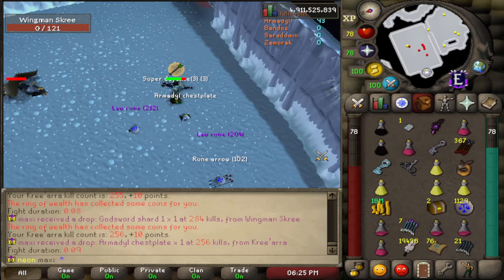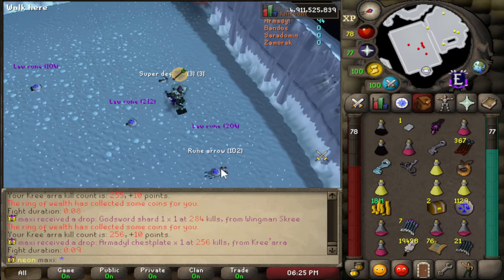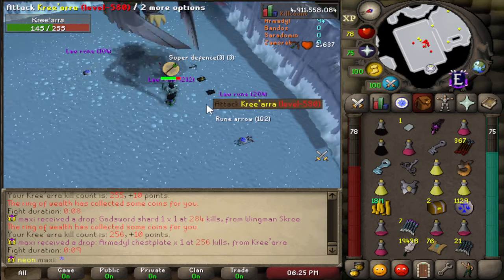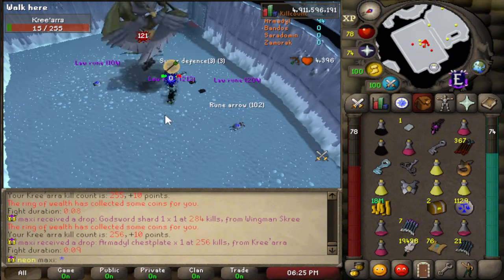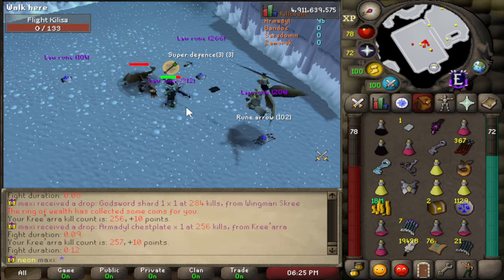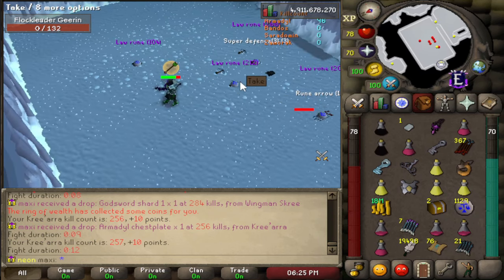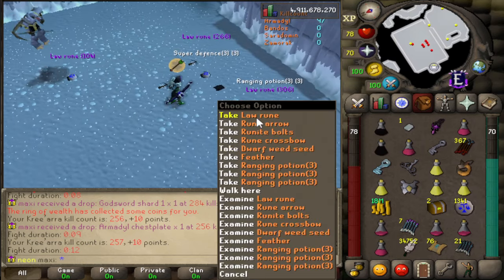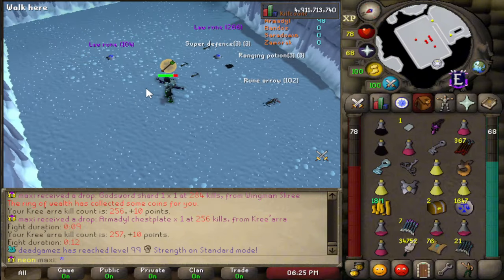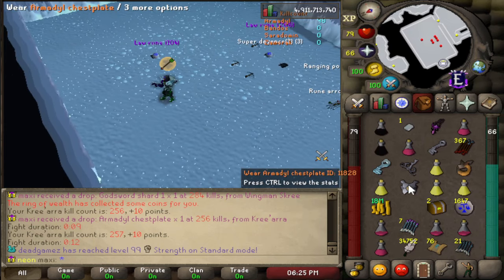First drop of the session — an Armadil chest plate! I think I'm going to stay till 300 KC. A thousand God Wars KC — let's be real, it's pretty boring, so chipping away at it is the best way to do it. It's kind of AFK, though every few minutes you lose a bit of aggression and just have to move one tile to fix that.